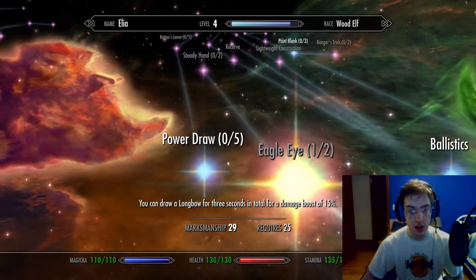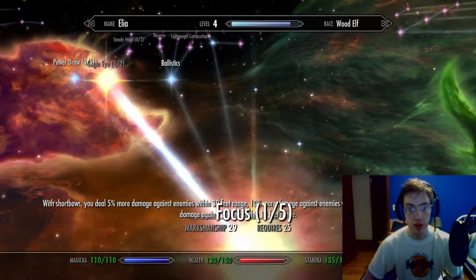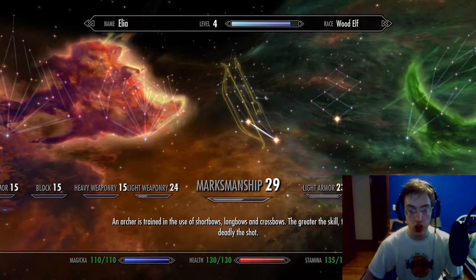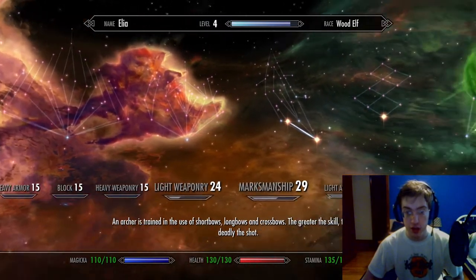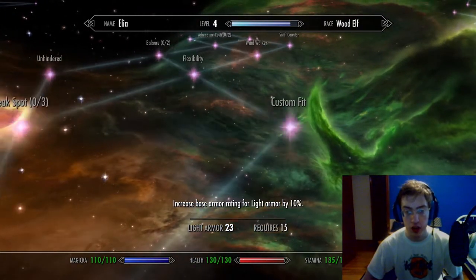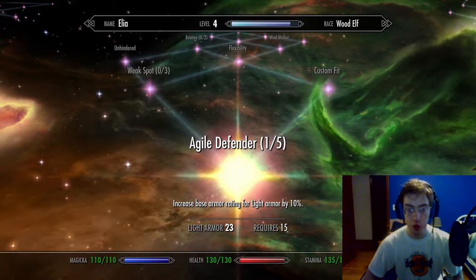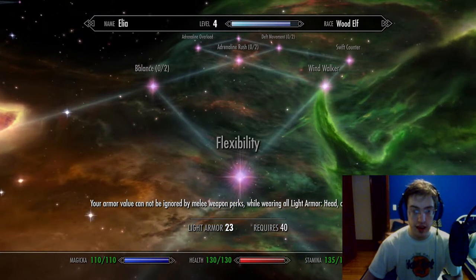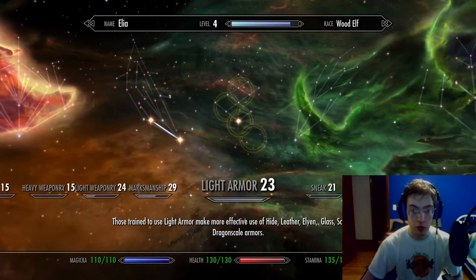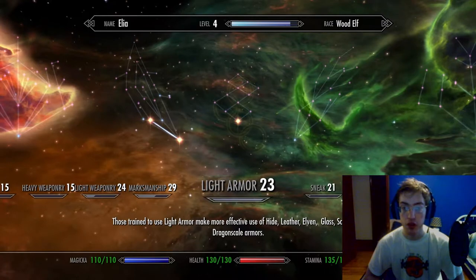I'm thinking I might go for power draw, actually, and maybe end up being more of an assassin-type character — kill people from extreme range rather than close up. I'll want some skill with a bow when close up, but it's not too important. We have a point in light armor to increase our base armor rating, because despite my preference towards a bow, I very often get myself into hand-to-hand situations where I am getting slashed by swords or bitten by teeth, and I want to be able to survive more damage.